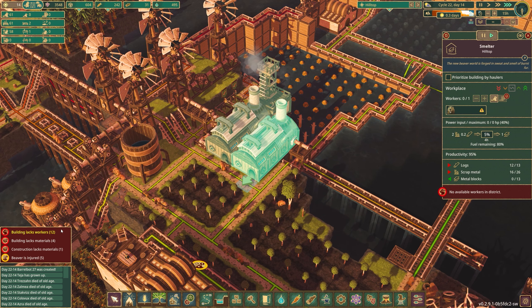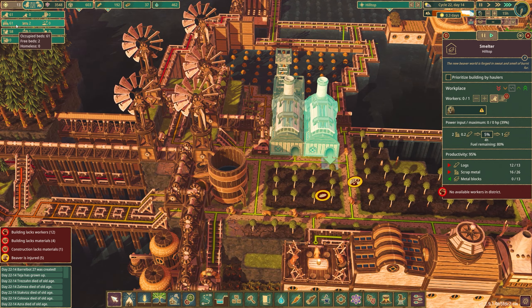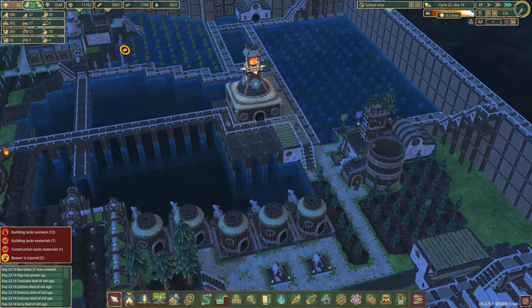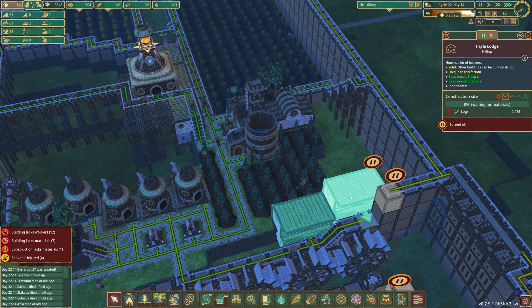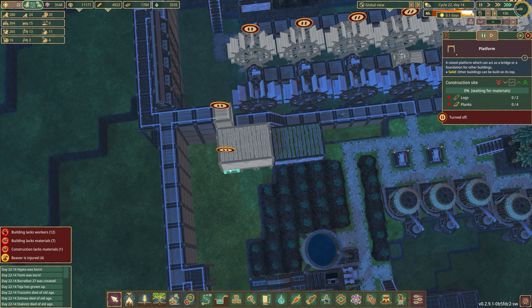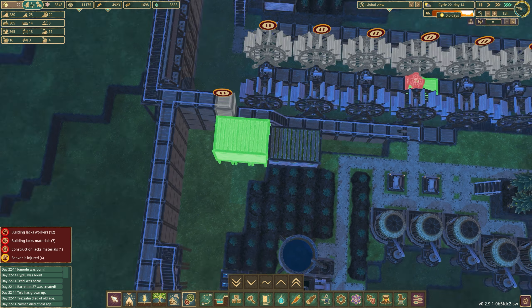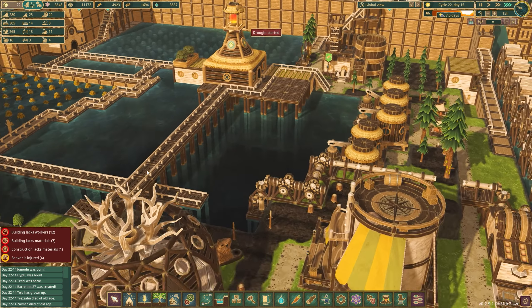So where are we lacking some workers? We have 61 workers in Hilltop, two free beds, one vacancy, three incapacitated — so we're at a pretty tight margin. I think we'll come back and unpause. What have I paused? This is paused — let's unpause that, these need to get built. That should be good.